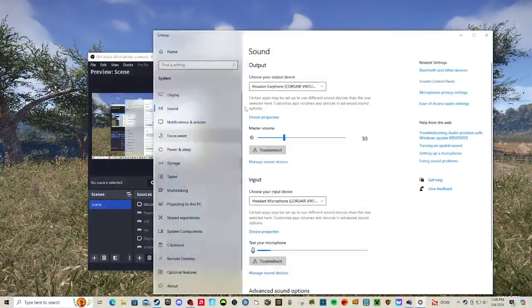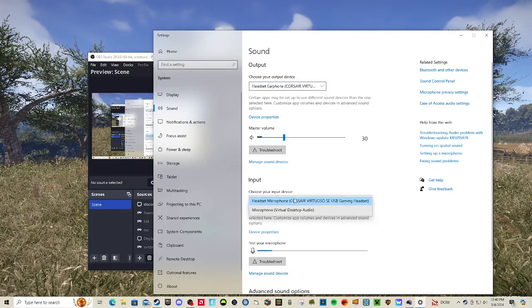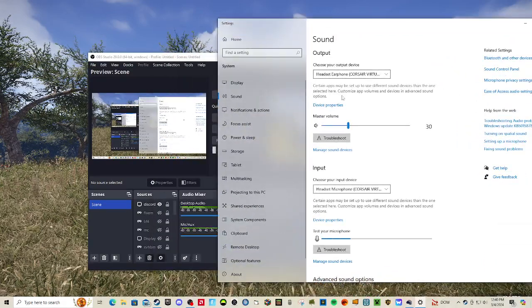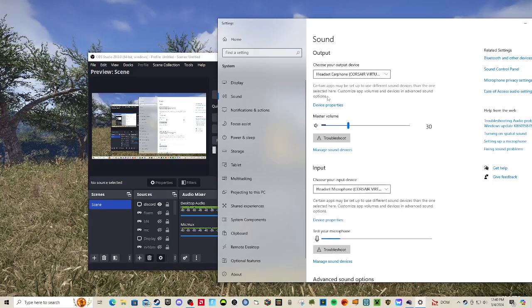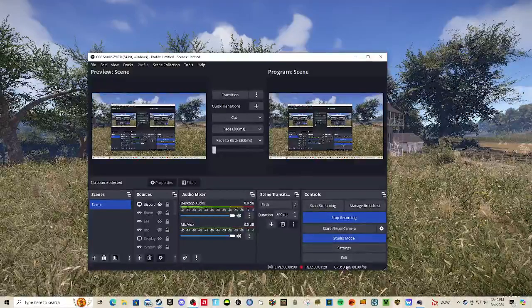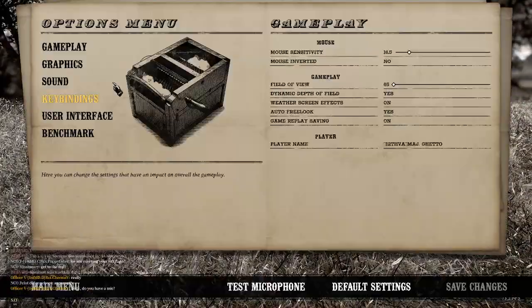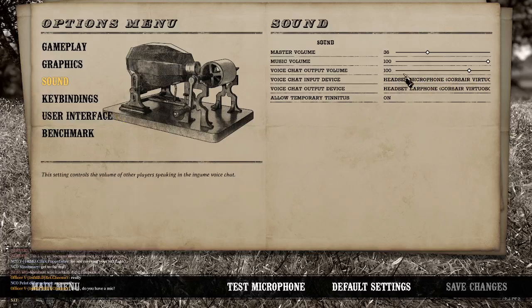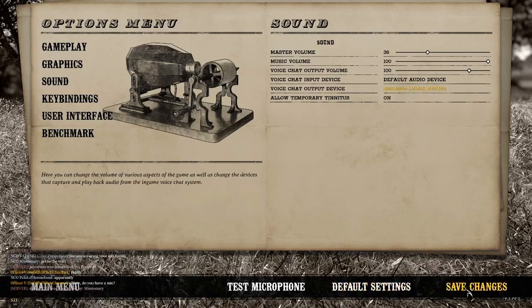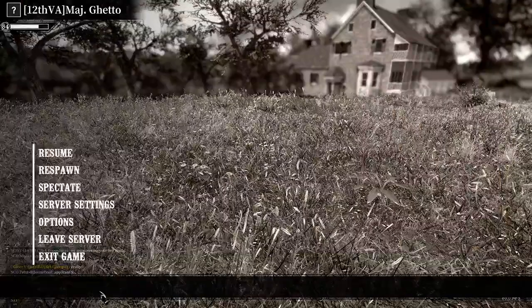Open up your sound settings, choose your output device and your input device, and set whichever audio device you're using as your default output and your default input. Then come back to Options > Sound and set your input and output to your default audio devices. Go to the bottom right, click Save Changes, hit OK, and that should solve your problem.